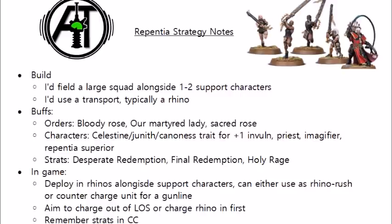In terms of buffing characters, some can be very handy. Interestingly, the Cannoness isn't that handy because they're typically going to have rerolls anyway from their Zealot rule, so rerolls of 1 aren't that big a deal. However, a Cannoness with the Warlord trait that allows +1 to invulnerable saves is very useful for the Sisters Repentine.